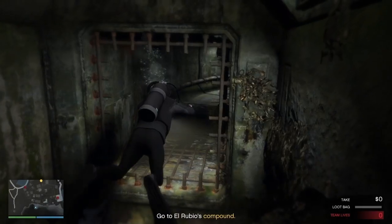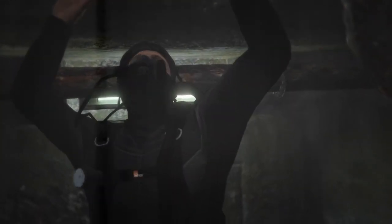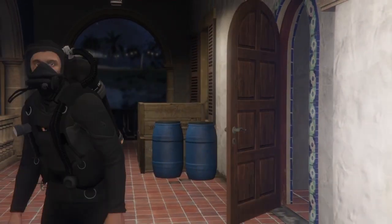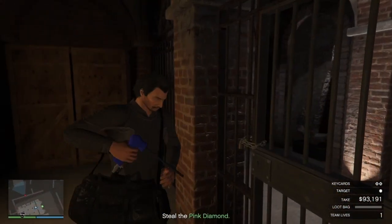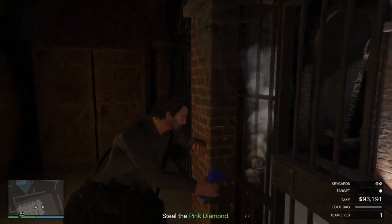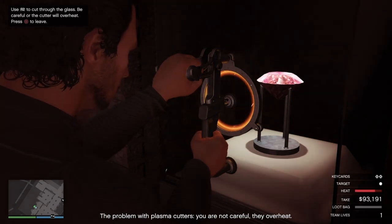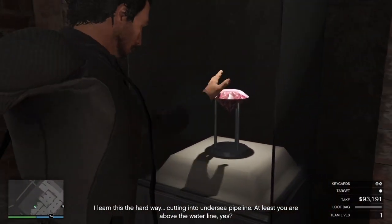Then you start the mission, cut the bars, go through the drainage, and you'll find yourself inside the compound. The cutting torch will also really help you in cutting the chain. And if you have the pink diamonds, you'll be really lucky — but if you want to depend on your luck, check the video in the upper right corner that I made on how to get the pink diamonds in every single heist.